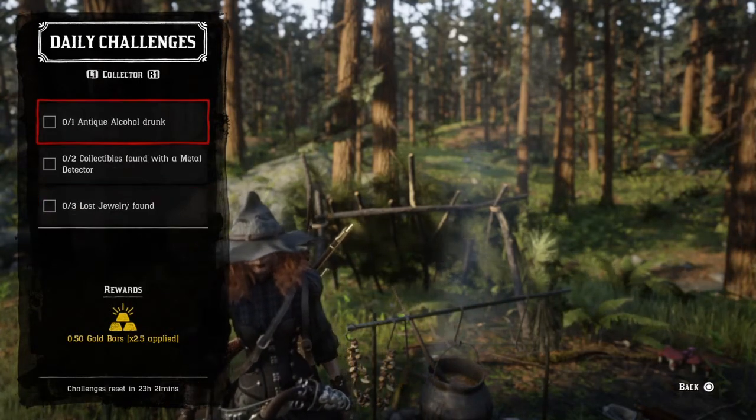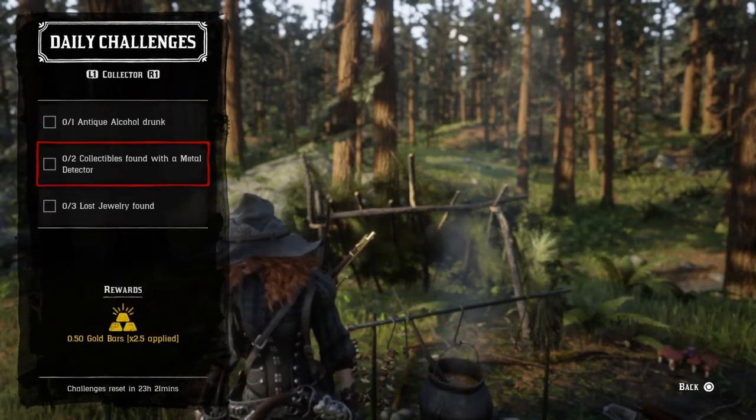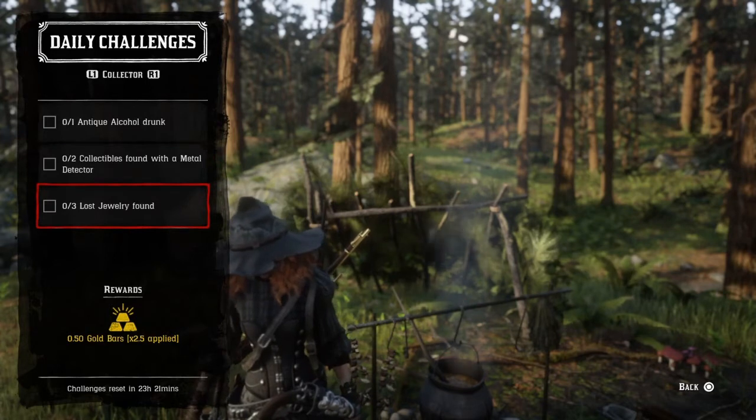The collector dailies include: drink an antique alcohol, find 2 collectibles with a metal detector, and find 3 lost jewelry.